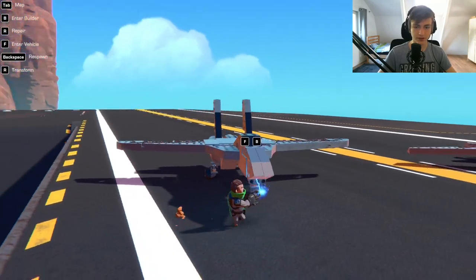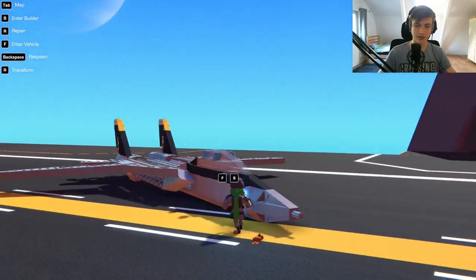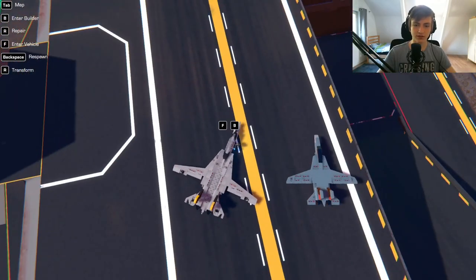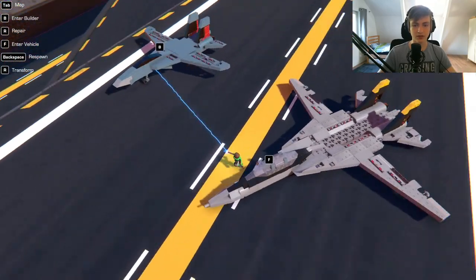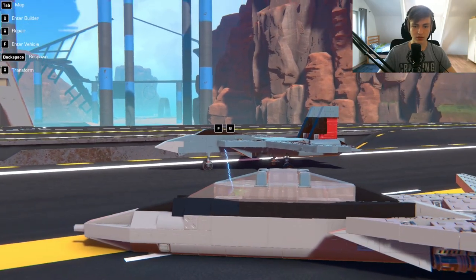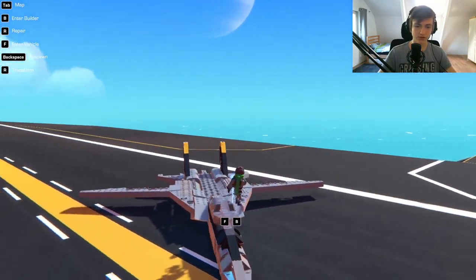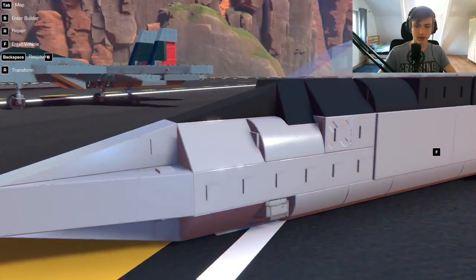The first thing is — if you could look at this — this is a two-block center and this is a one-block center. A one-block center allows for a lot more detail. It's not even that much bigger. The nose is not all that much bigger, yet there's like triple the amount of detail, right?